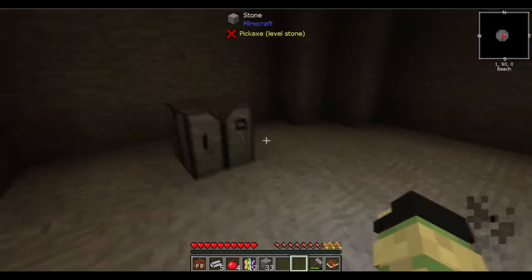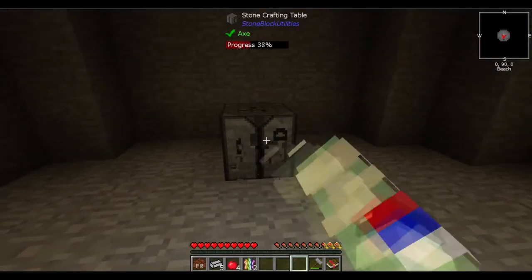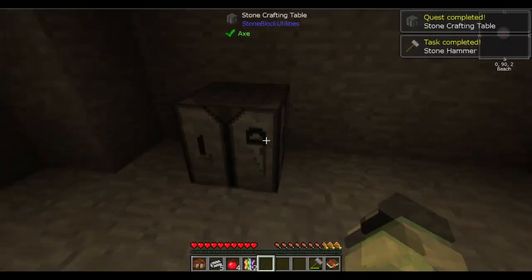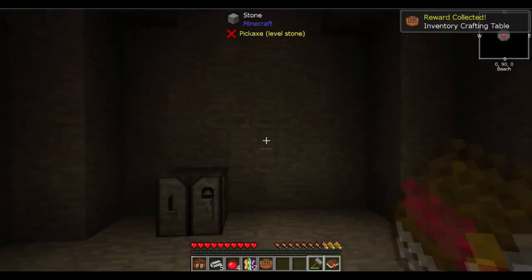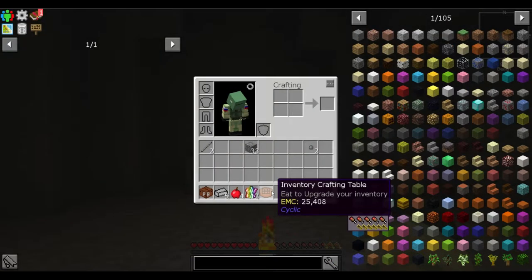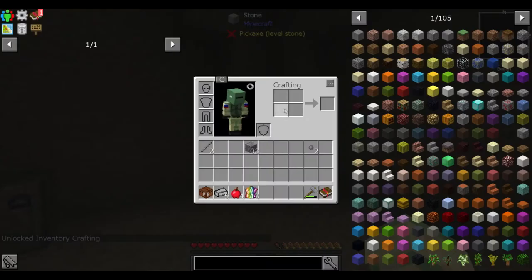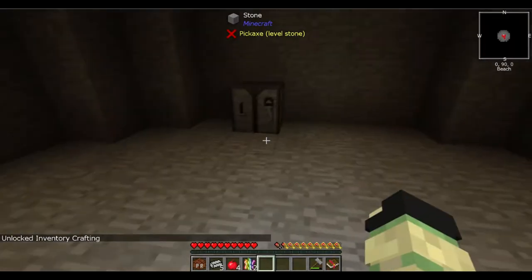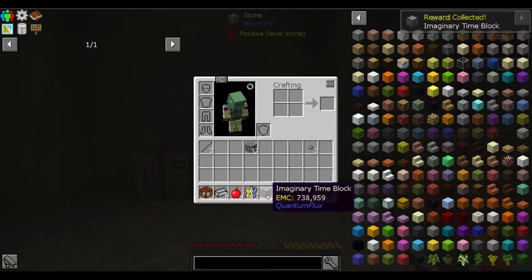Let's make some natural sticks and move the crafting table. We may as well go claim our rewards — we got the Inventory Crafting Table, which is a really good item. You can also eat just to gain saturation so you don't actually need to be hungry, which is good. Now we have the Inventory Crafting Table. The next quest reward is the Imaginary Time Block.